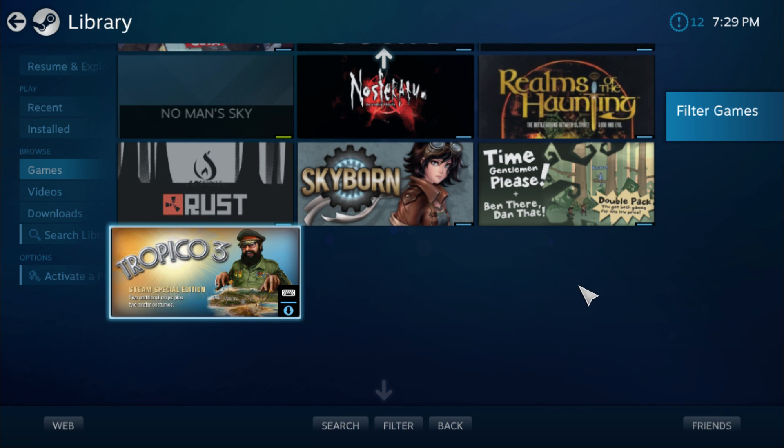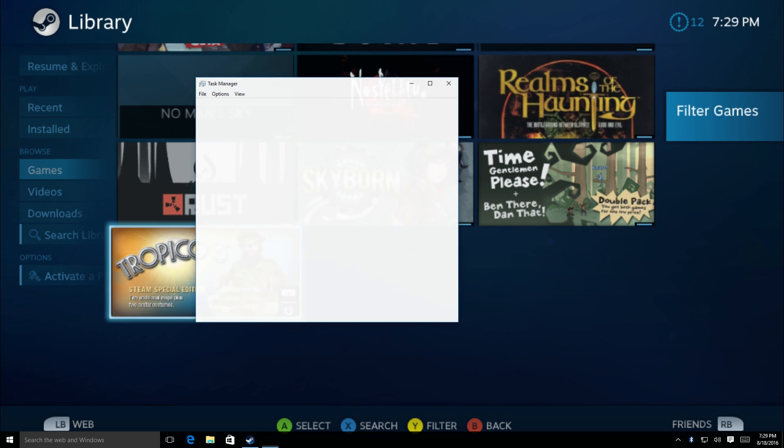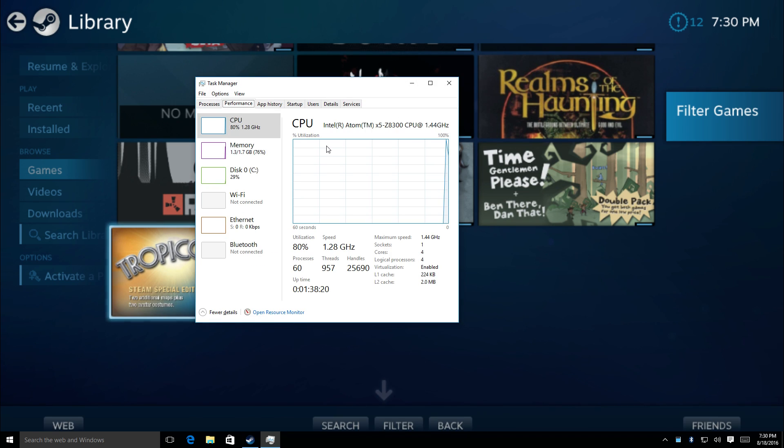Hey, what's going on guys, it's ETA Prime back here again today. I'm back with the Latte Panda and I wanted to test out the Steam streaming feature. I'm streaming No Man's Sky from my better PC to the Latte Panda. I have the Atom x5-8300 CPU, a quad-core clocked at 1.4 gigahertz and 2 gigabytes of RAM, so my PC doesn't run No Man's Sky very well — I have to put it on medium settings.